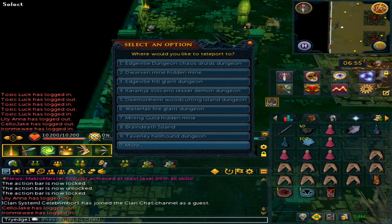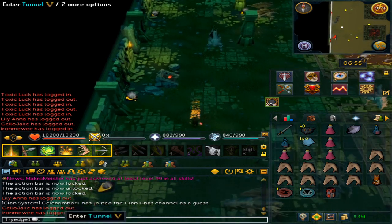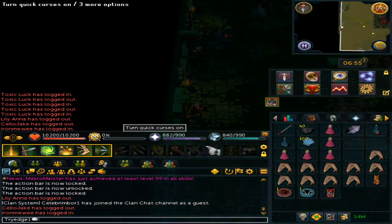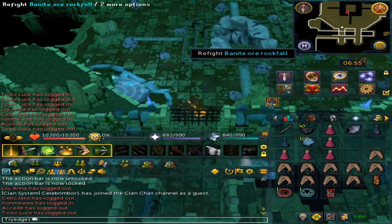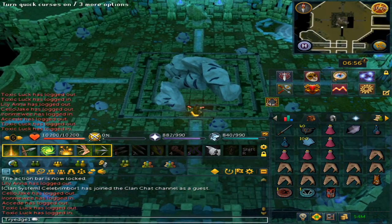Once you have teleported to the iron and steel dragons with the 99 cape, you will need to hit option zero for more and then option six for Brimhaven metal dragon dungeon. Afterwards, run south and you will see a tunnel on the west wall — you want to enter it. Once here you will notice that you are able to refight the boss.